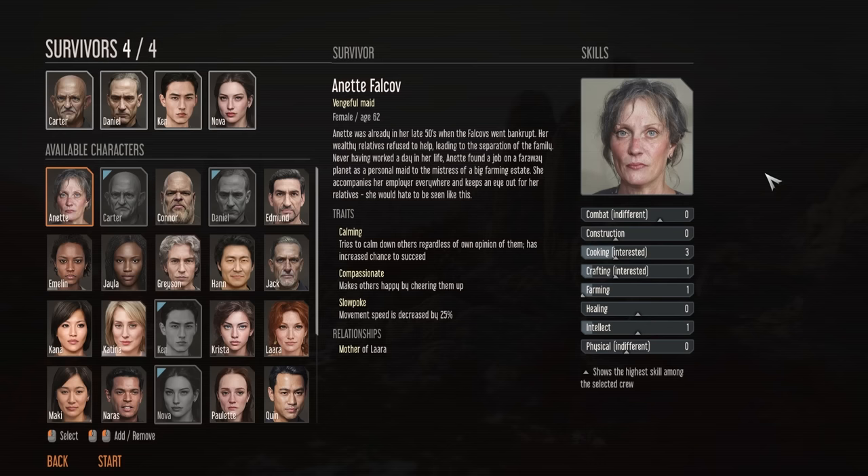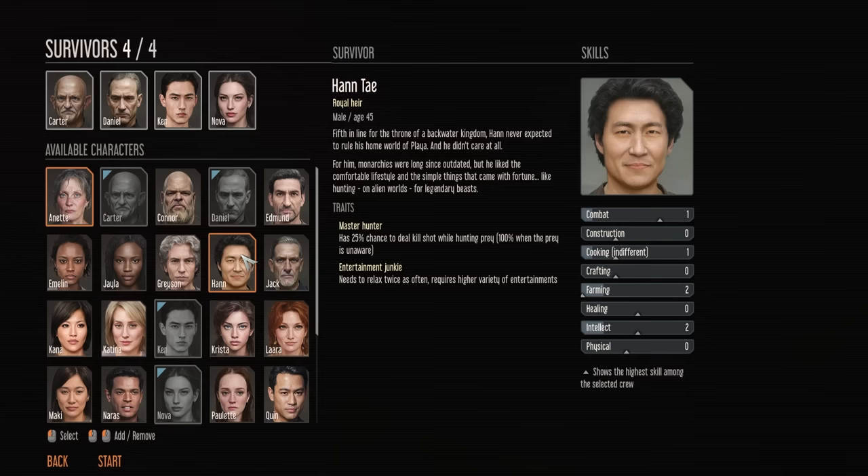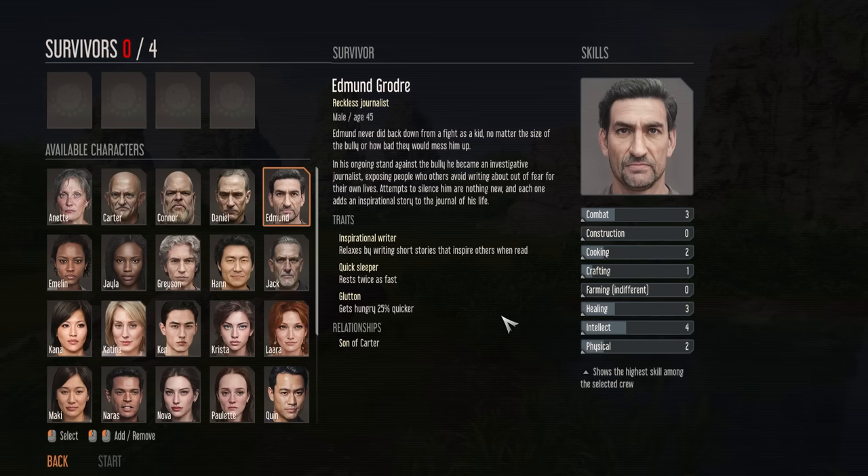The first decision we need to make in game is what survivors we want to take with us onto our new planet. There's quite a lot to read and consider for all the different people. They all have different stats and of course different positives and negatives. I'm going to go through my decision as to the four people I suggest you take, though depending on your own play style you might want to do something a bit different.